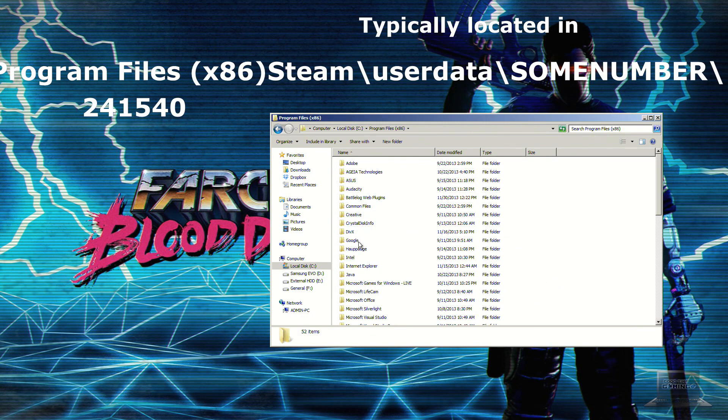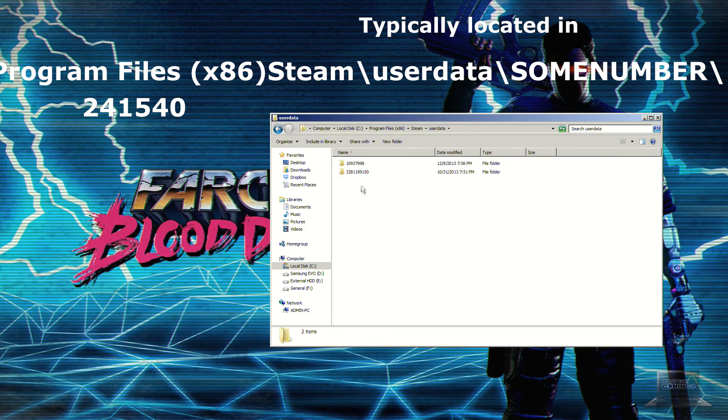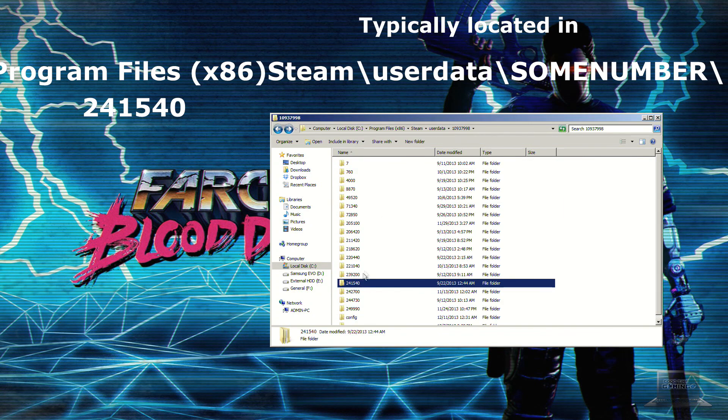Bonus tip: if you go to your user data folder within your Steam installation, you can copy the saved data and effectively back up your game in the event that anything bad happens. This is probably the most scumbag tactic of them all because part of the suspense of State of Decay is not knowing what's around the next corner, and backing up your save effectively removes that element.